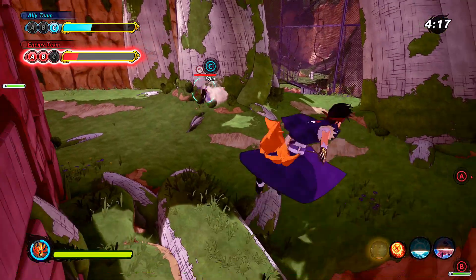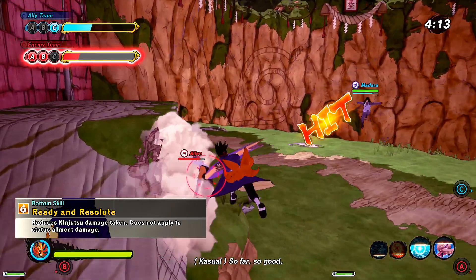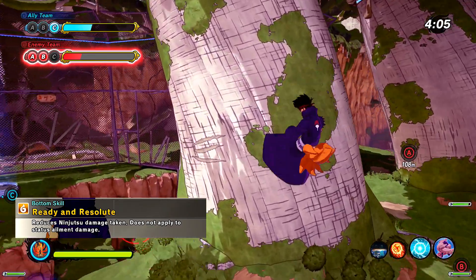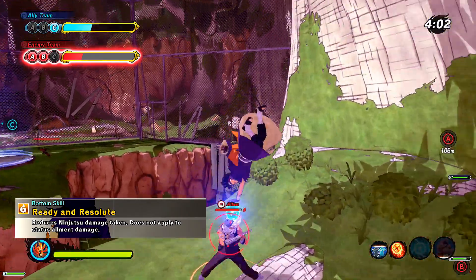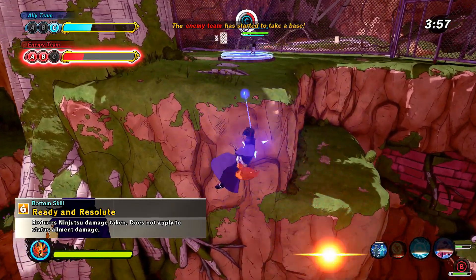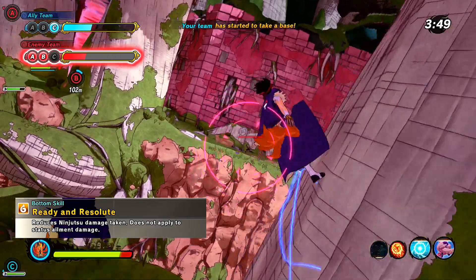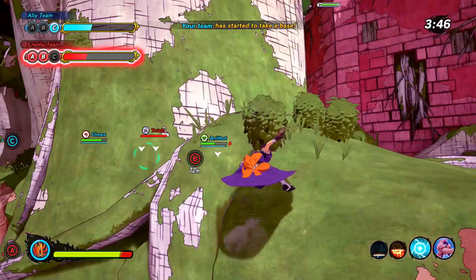For the bottom skill, I decided to go with Ready and Resolute. This skill decreases the amount of damage you take from enemy ninjutsu. So if you get hit by a fireball jutsu or a Majestic Destroyer Flame, you're just going to take less damage than you normally would. People in Shinobi Striker love to throw out ninjutsus all over the place, so decreasing that damage is generally useful and will help you stay alive longer in the long run.